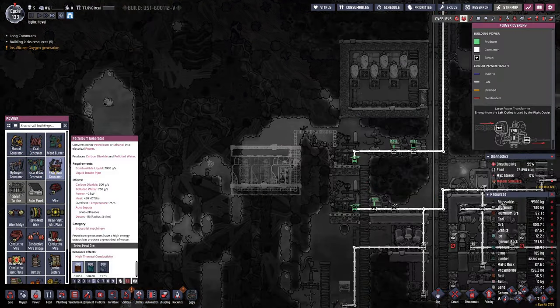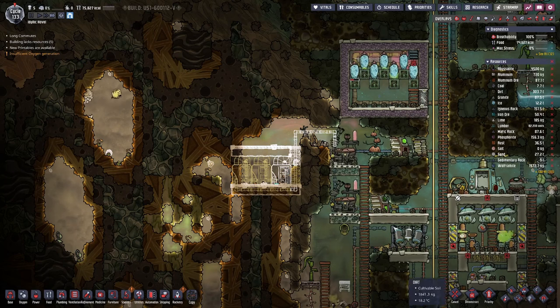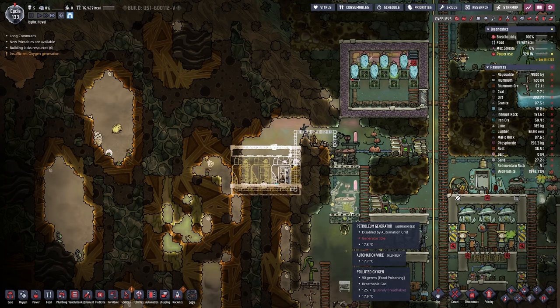Looking at the petroleum generator — it uses two kilograms of combustible liquid per second, so that's petroleum or ethanol. We need to be able to supply two kilograms per second per generator, and we have two in total, so basically we need four kilograms per second. But as you can see they only run intermittently, so probably at this point we do not need to scale up to match the full amount we are consuming.